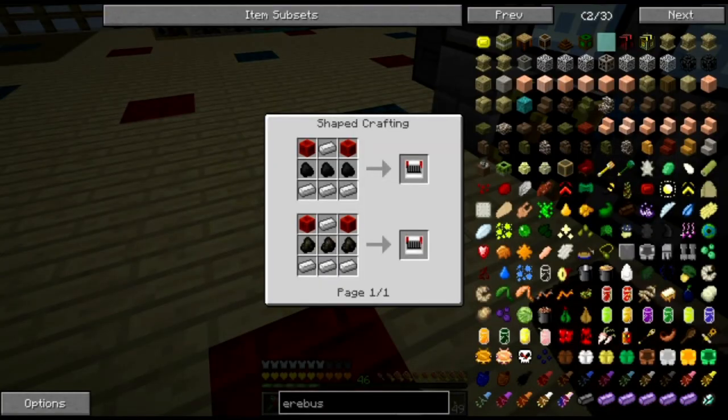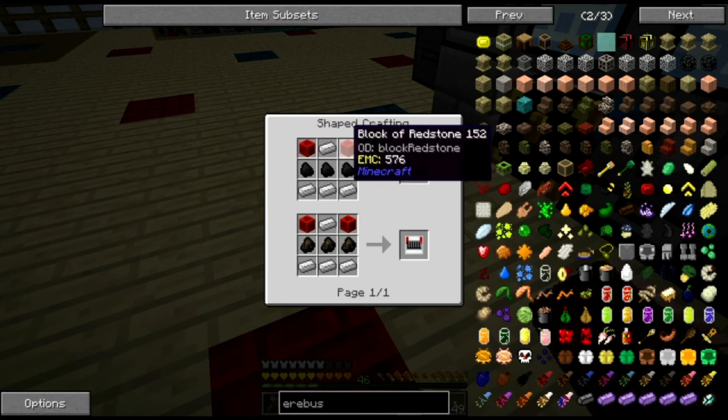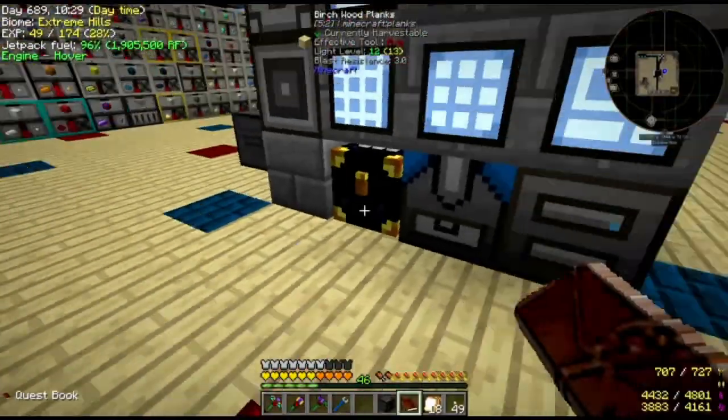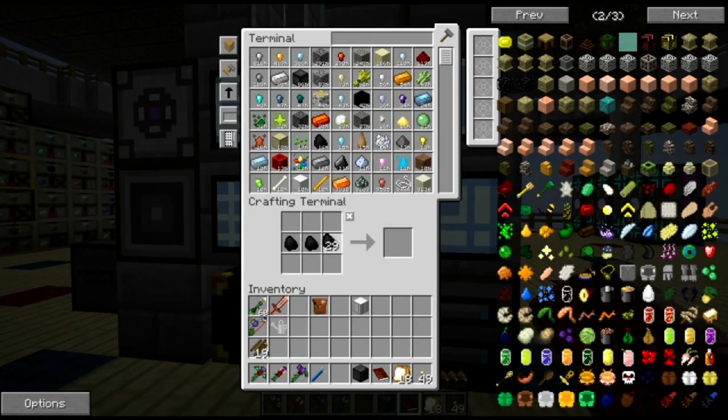The heat source is iron along the bottom and one on the top, and then redstone on the top corners and coal through the middle. That seems reasonably straightforward as well. A lot of redstone, but that's okay.